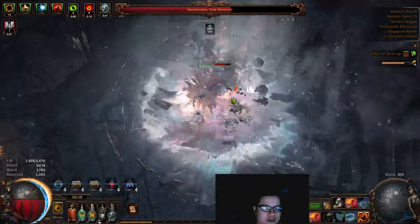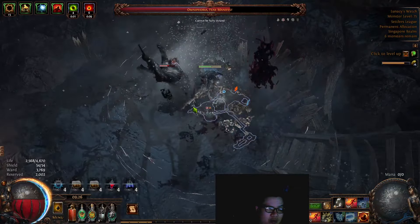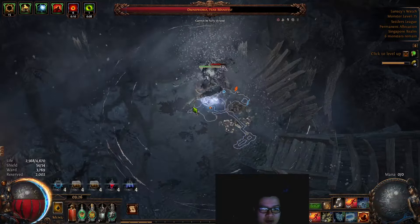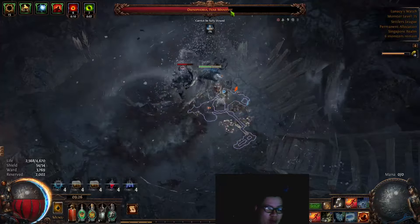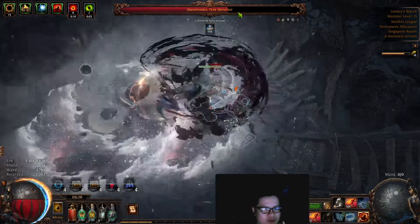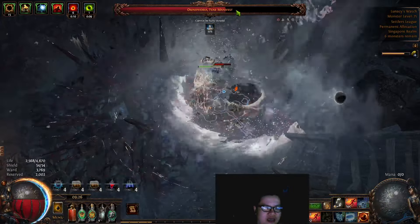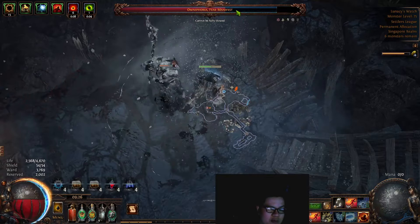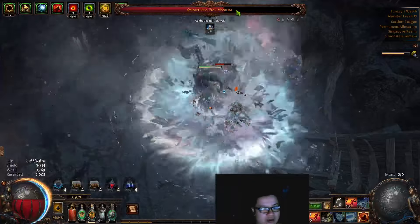There is the problem with single target. From around wave 11 on hard waves, or normally wave 12 to 13, I will have a problem with single target. Omniphobia is always doable because you can technically just chip him down eventually. But CoSys has an effectively infinite health pool if you don't break through the Energy Shield. That is a problem I need to work with, and that is a conversation I want to have in this video.